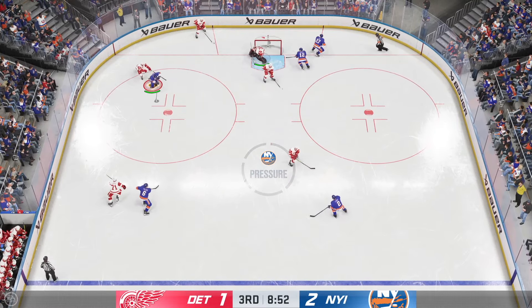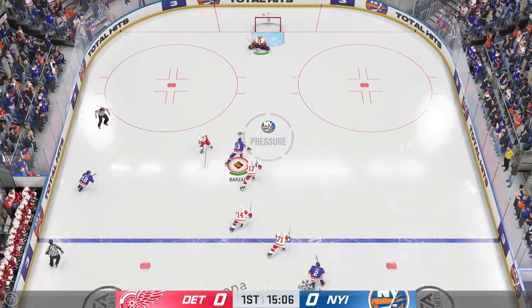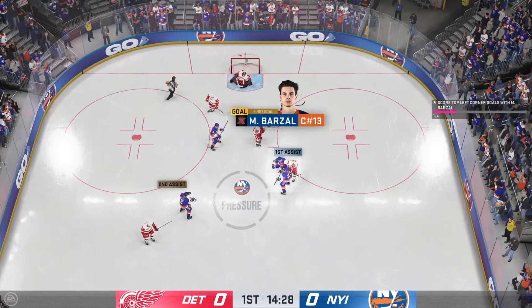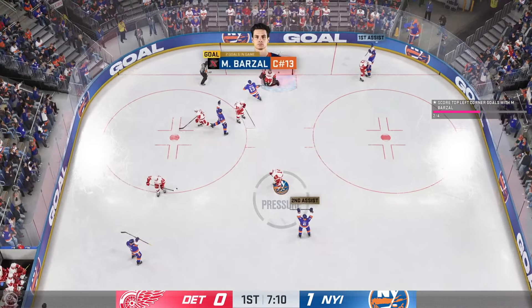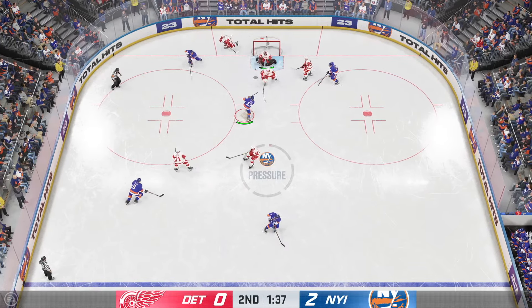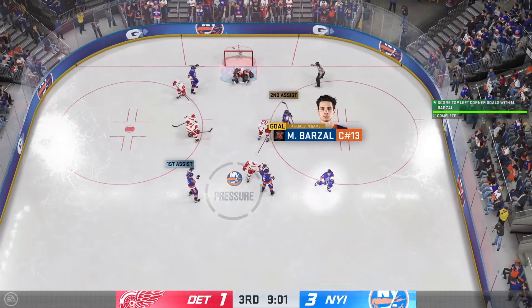We scored too early but now in the third the goalie is making big saves and I'm frustrated — we have to restart. Go in, basically have a breakaway but still circle out, come back, short side. This isn't the most fun thing in the world, but you want the 93 overall so you just gotta do it. We finally get our third late in the second, short side snipe, and shortly after, halfway through the third, we snipe top shelf again for four goals.